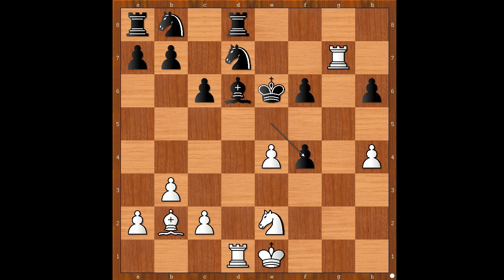Pawn takes pawn, but the knight can't take on f4 now. This was not a problem, because Jakubov played knight to d4, check. King to e5. White played a move and black resigned. The move is knight to f5, discovered check.